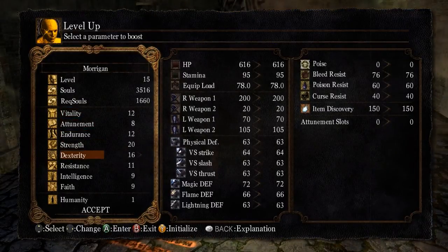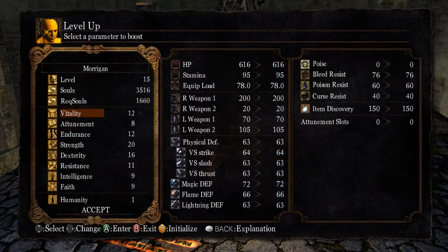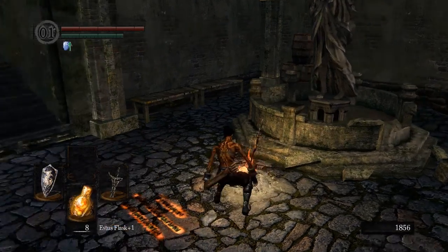Before we do, we're going to level up a little bit in hopes of getting our Black Knight weapon. We can only level up once here. Endurance is always good — never a bad thing. Vitality is good for a beginner too; the more health the better. Right now we have the Drake Sword and that doesn't scale, so we're just going to put one point into Endurance because that will come in handy later on.